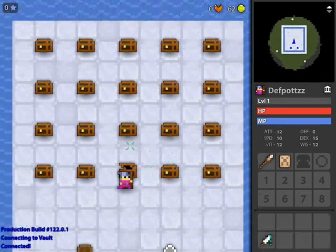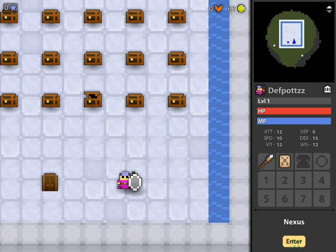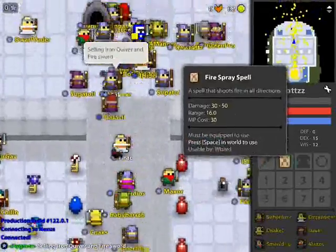Yo YouTube, today I'm gonna show you how to get to level 20 in the fastest way on Realm of the Mad God. It works 100%. You just do like this - you drop your staff, drop your spell, so you got nothing in your bag.